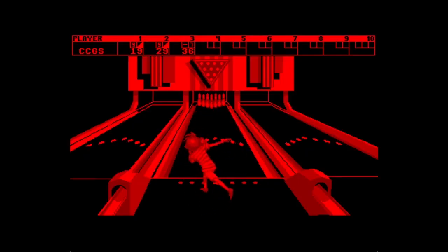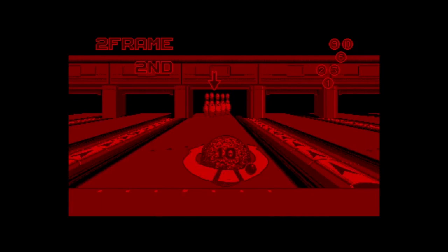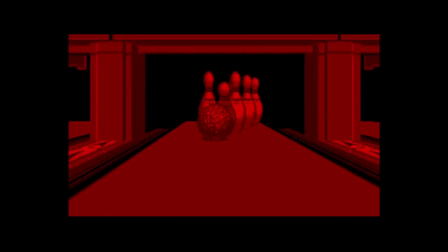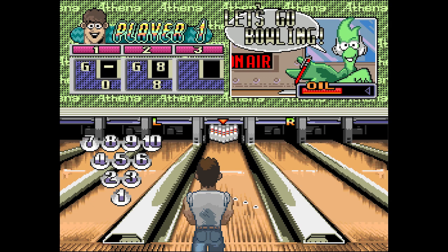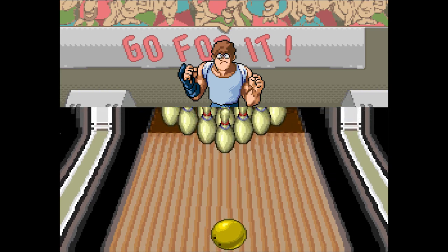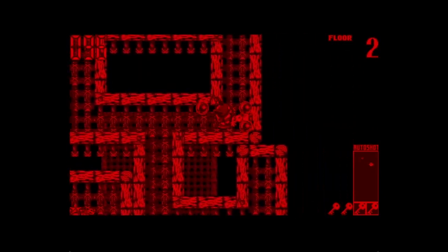The Virtual Boy had two bowling games: Nester's Funky Bowling and Virtual Bowling. Both are similar enough to each other but have some key differences — Nester's Funky Bowling is more light-hearted and silly, whereas Virtual Bowling is more of a standard bowling game. Other than the skin of these games they function much like every other bowling game of the time. If you're looking for a similar bowling game, Super Bowling on the SNES is your best bet — it's somewhat goofy but performs in the same way both Virtual Boy bowling games do.